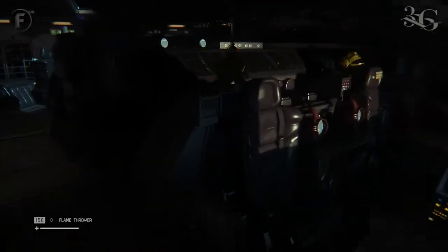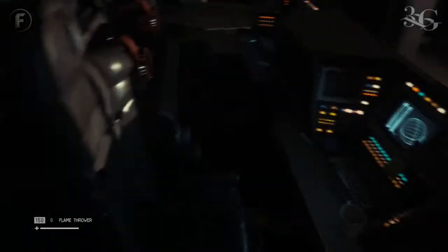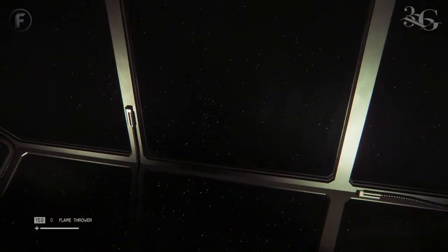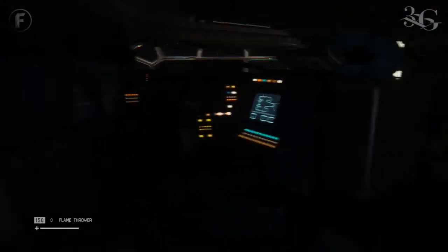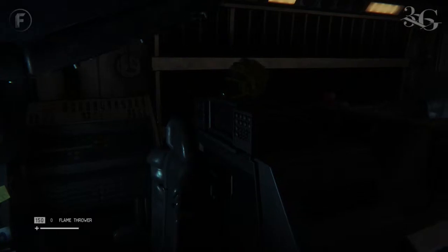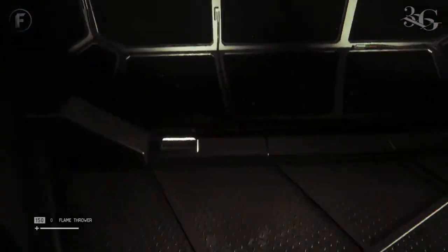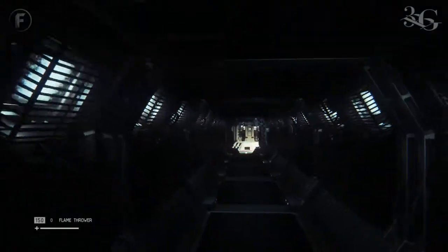The lighting effects are really cool. I think this would have been Kane's station, or maybe Lambert's. We could have post-it notes. I think up here would have been Ripley's station — it's been a while since I watched the movie, but I'm pretty sure Kane and Lambert sat in the front. I think this is Ash's station over here. Okay, Dallas has disappeared. Let's grab this scrap.